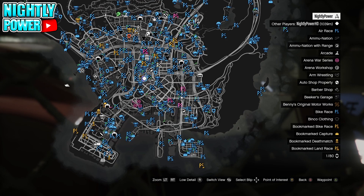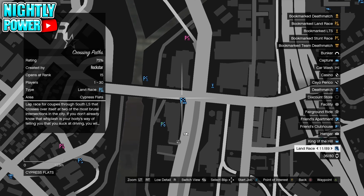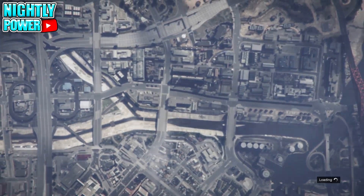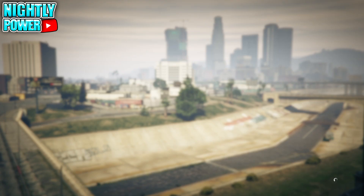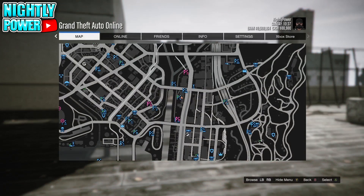Now open up the map and find any blue job icons nearby. Hover over the blue job icon and press X. When you get the alert message, accept it. Now when you load up into the job lobby, just back out. When you spawn back, you will be invisible on top of the roof.